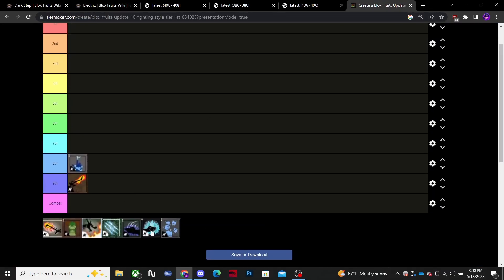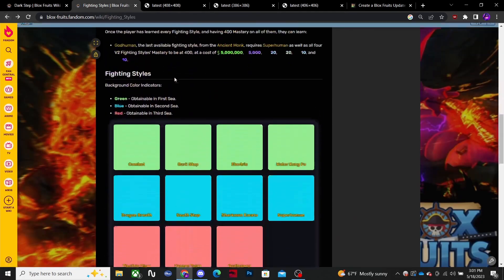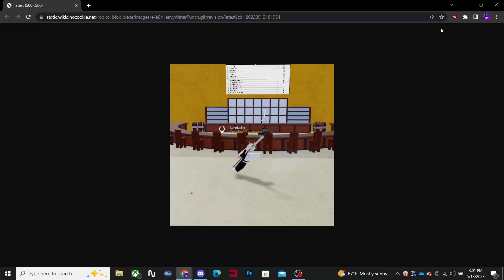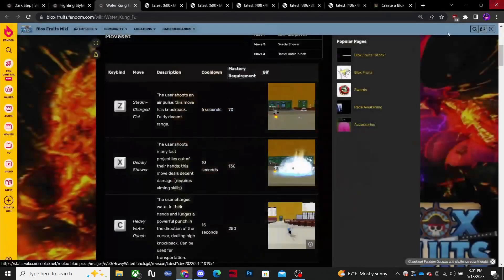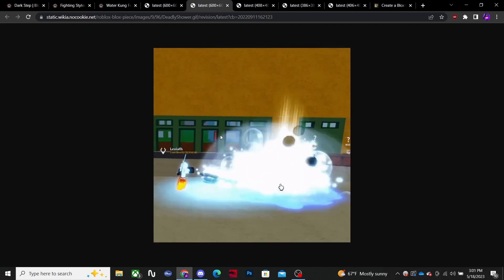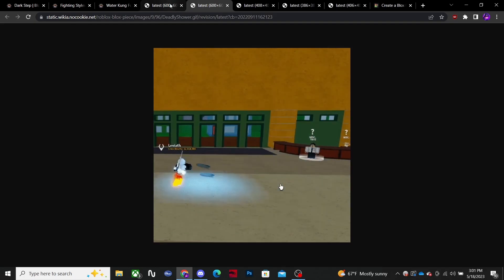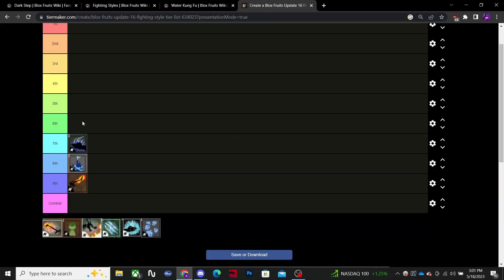Next is Fishman Kung Fu. Same weaknesses as the first three. The last move is gonna be a little better for PvP than the others — you have a little projectile, another projectile. So it's gonna be slightly better for PvP, but it's not really good. I would say it's the best of the beginner three, but you gotta upgrade.